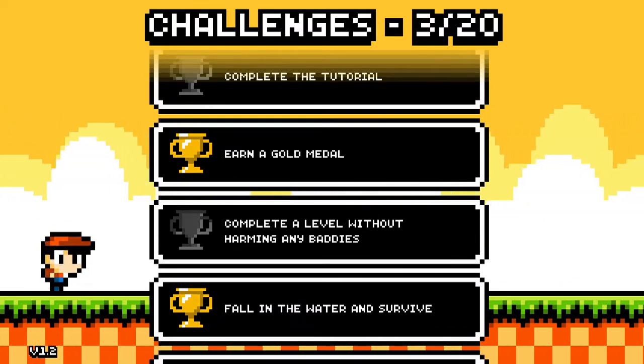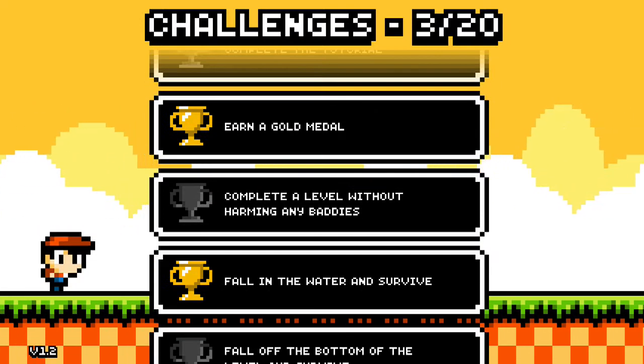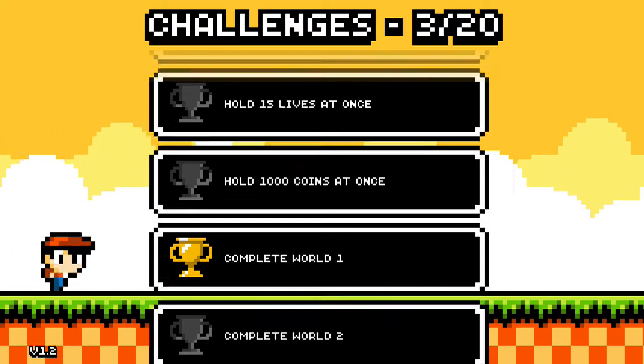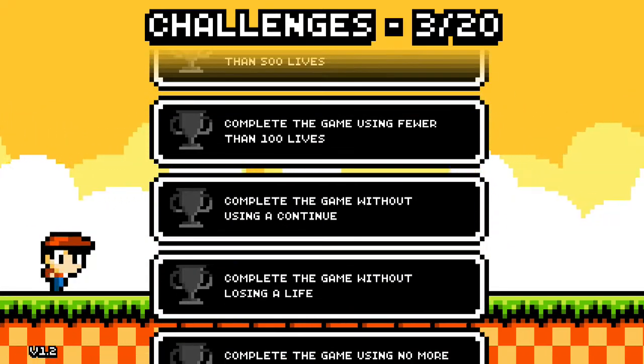Oh yeah, I've already done the tutorial, I think — nope, they're grayed out. 'Excuse me without harming any baddies.' Okay, some of them are pretty standard. So it's an achievement list. Okay, cool.